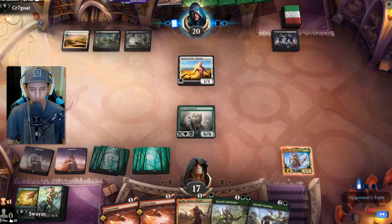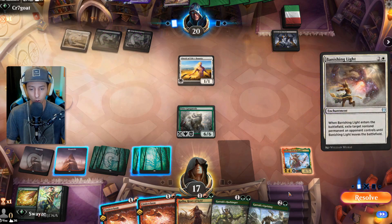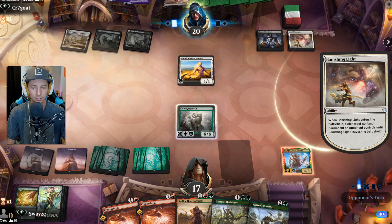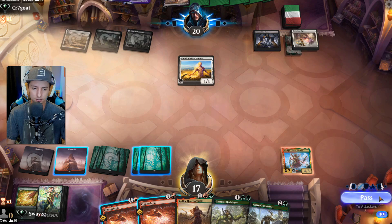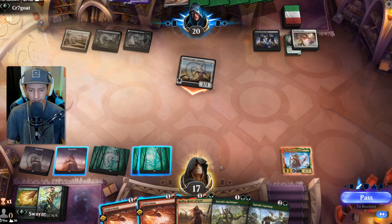Probably gonna see an Eidolon come down, followed by an enchantment of sorts — Banishing Light. What are they gonna take? They're taking Gargaroth — I think that's a mistake. Klothys eats up your graveyard and shuts down your plan. They didn't give me more targets with that, so I'm gonna take the one and hold the L on that one.